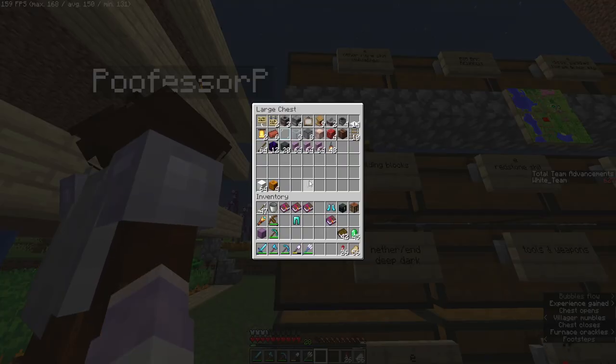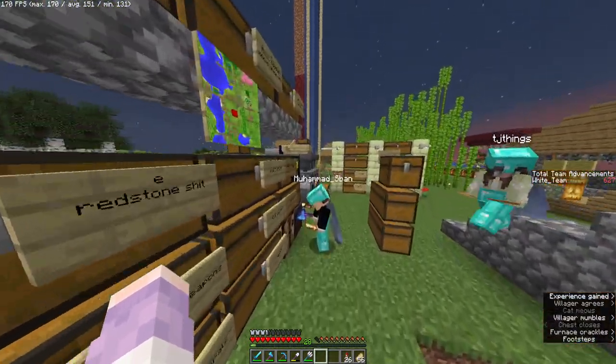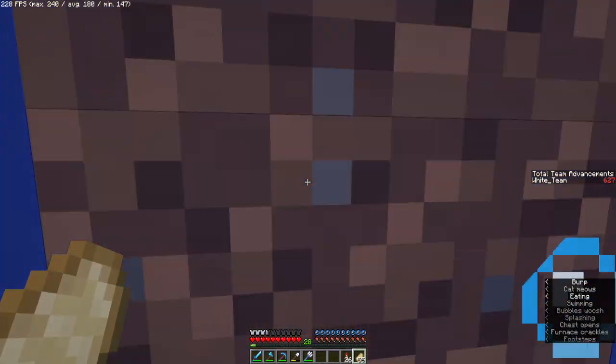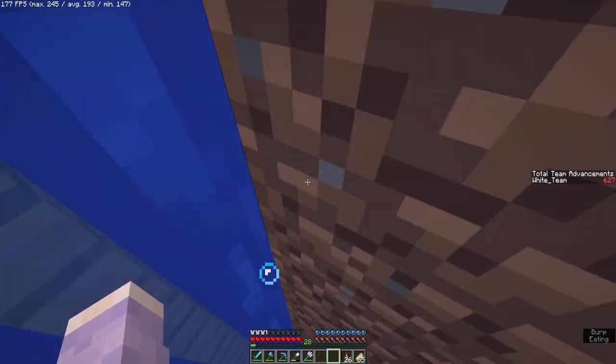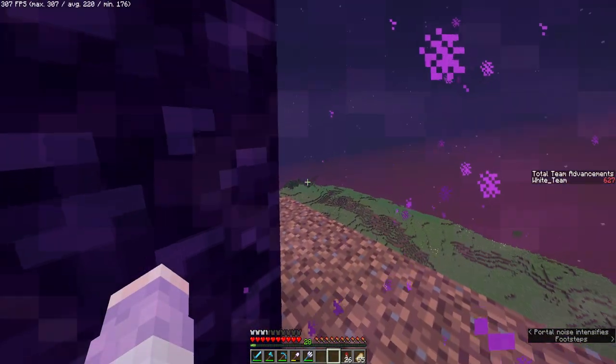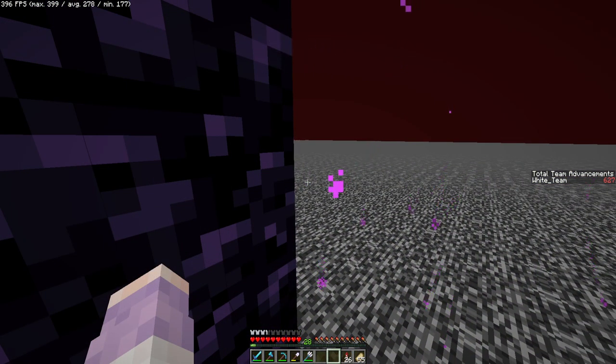Making a new iron farm? I can make the best bow possible. If you have string, I can probably just make it right now. I don't. For the enderman farm there are locks, slabs, stairs, pillars. What do you need string for?